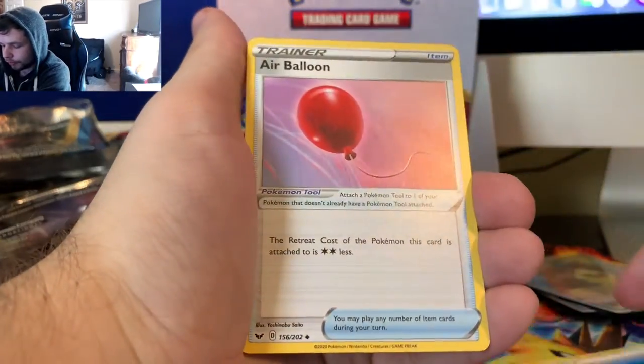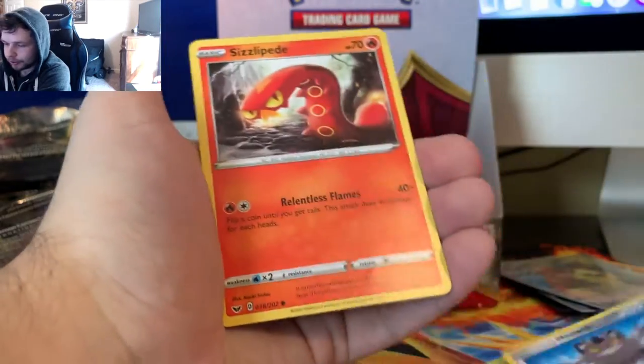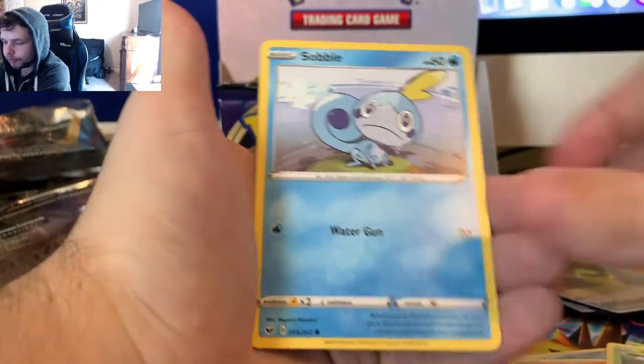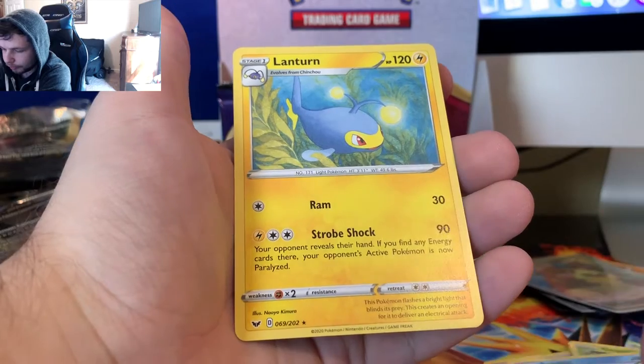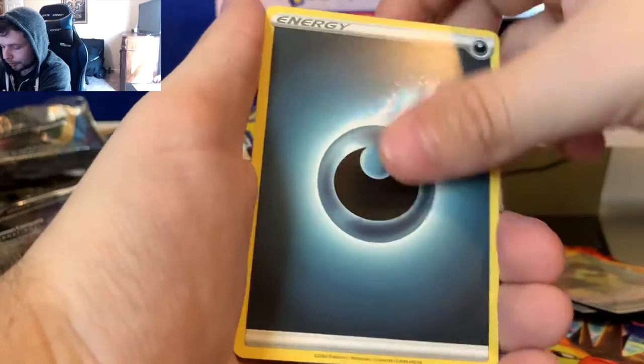Got a Water Energy, Air Balloon, Pokekid, Heatmor, Galarian Meowth, Sizzlipede, Wooloo - gotta love Wooloo - Grookey, Sobble, Reverse Holo Raichu - that's a Reverse Rare, let's set him aside because I like Raichu - and a Lanturn lighting up the water. Nice, that was random.